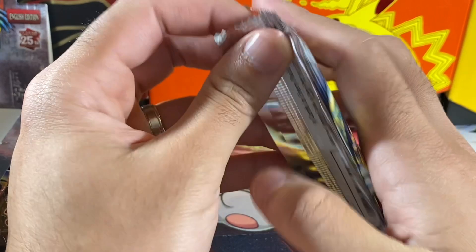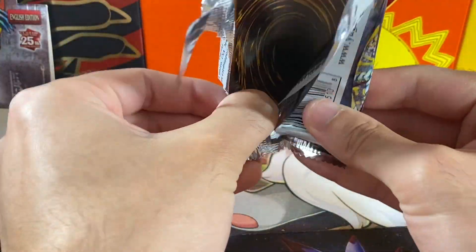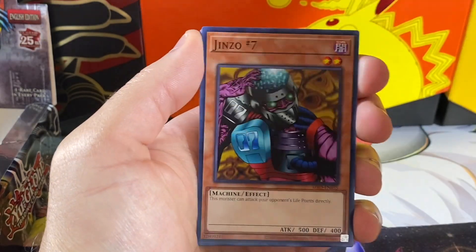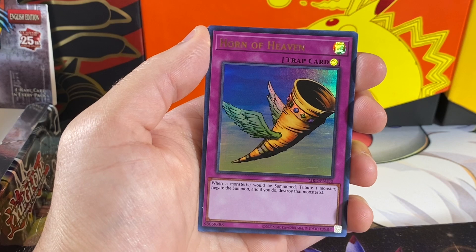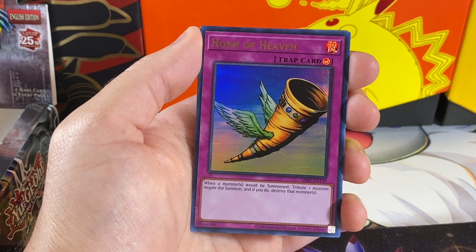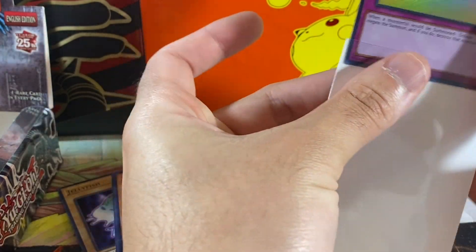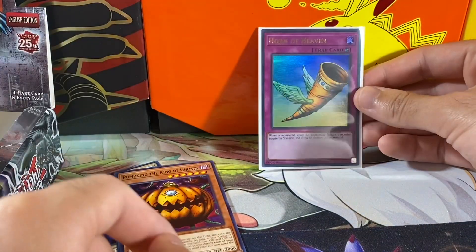First pack, let's start with secret rares. We are looking for the Thousand Dragon and the Gate Guardian, which we already have. So our first pack, we have an Illusionist Faceless Mage, Jizzo number seven, Dome of the Angel of Silence, Great Moth, and a Horn of Heaven. Starting off this box already with an Ultra, very nice! Unfortunately, that takes away one slot of Ultras for the actual Time Wizard or Summon Skull, but a very nice Ultra nonetheless.